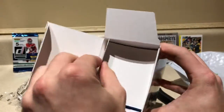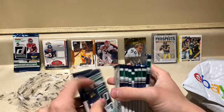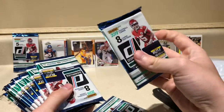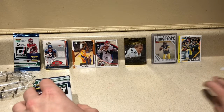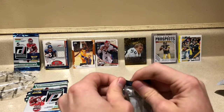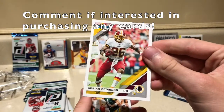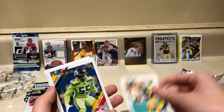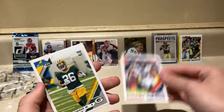We got the plastic off the box, hopefully we find 11 rated rookies in here. Opening it up — there are our cards. One pack feels thick, so he's going last. We already opened one pack bought at a Dollar General to confirm the card set. Getting into the first pack: Adrian Peterson, OG Brett Favre, Frank Clark, Mike Evans — just the base set — Corey Davis, Emmanuel Sanders, and Darnell Savage.